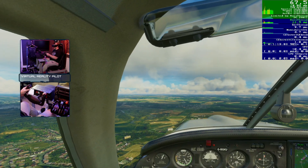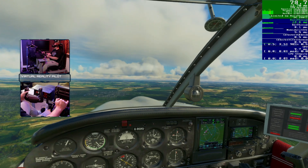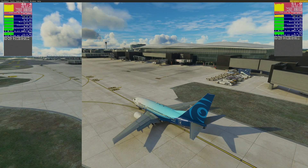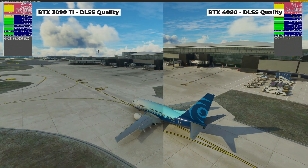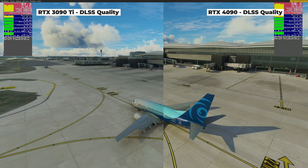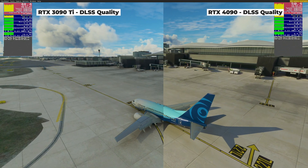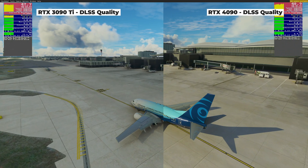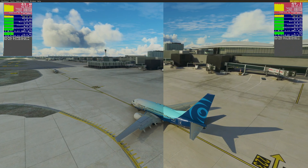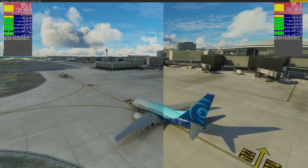It's early days for Microsoft Flight Simulator and the 4000 series of RTX cards. You can see from my results there is still a lot of CPU bottlenecking going on here, and that's with a 5800X3D, which is currently the best CPU for the sim. But the sim overall continues to be CPU bound due to the complex physics being calculated. It's certainly not a slam dunk for the 4090 in Microsoft Flight Simulator. And if you're playing on a monitor, a cheaper but still very capable 3090 or 3090 Ti will still give you a great experience.